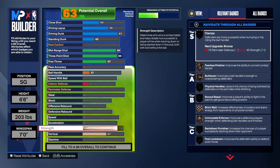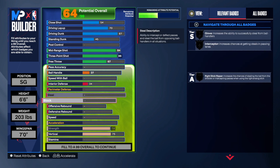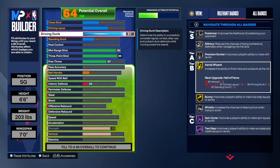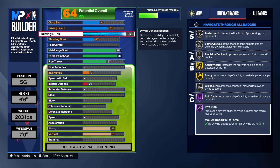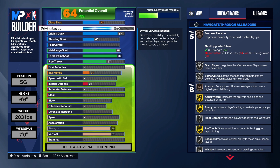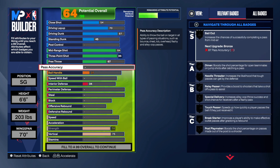For strength, I always try to give the build a minimum of 74. For the vert, we're taking that up to 75 because that's what we need to get contact dunks. We get Posterizer on silver, Slithery on silver, Precision Dunker, Area Wizard, Bunny, Hall of Fame Limitless Takeoff, Hall of Fame Two-Step, Fearless Finisher, Giant Slayer, and Acrobat. Those badges will help us finish. This build has good ball handling and good speed with ball, so you can get by anybody.